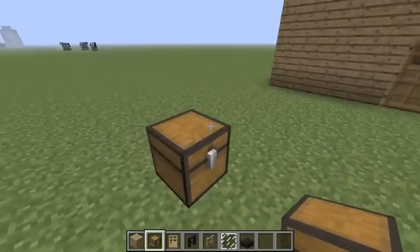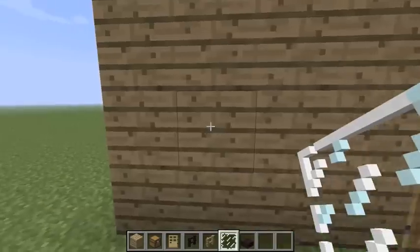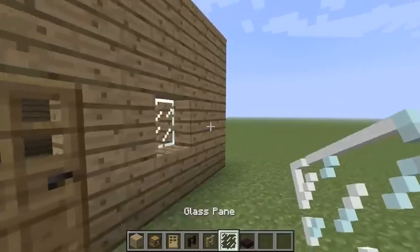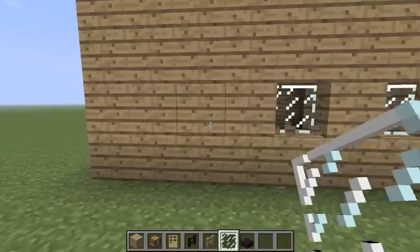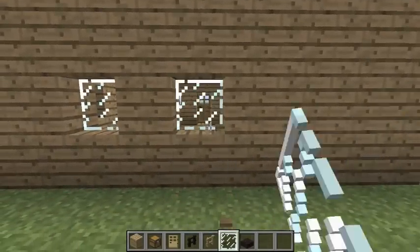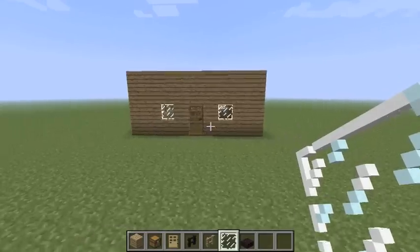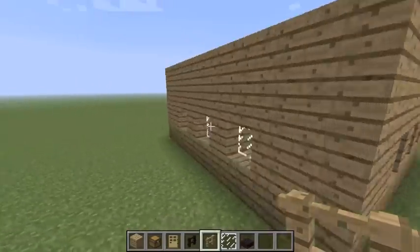So to start off, let's actually get going. You have your house, and one thing that will make it look nice is adding some windows. I made this house so the windows would be perfectly spaced because I get OCD in Minecraft when things aren't perfect, and it bothers me like crazy. So my windows are going to be all evenly spaced, but yours don't have to. I'm just putting glass panes — you can put glass blocks or whatever material you want. Because windows make it look better.